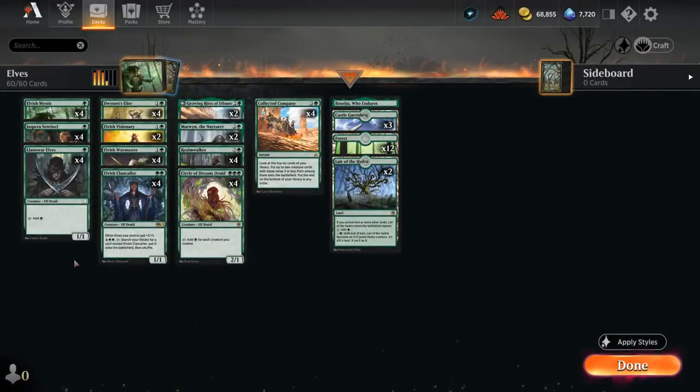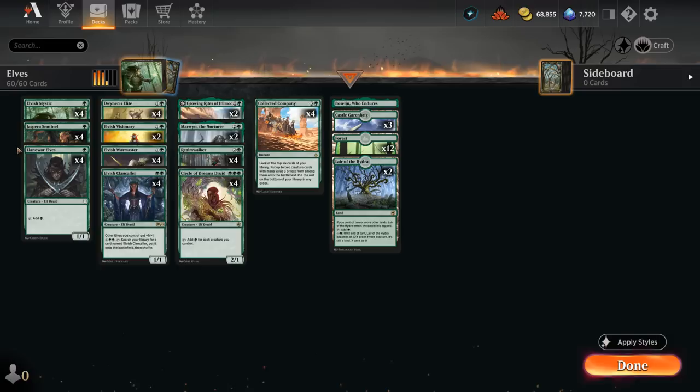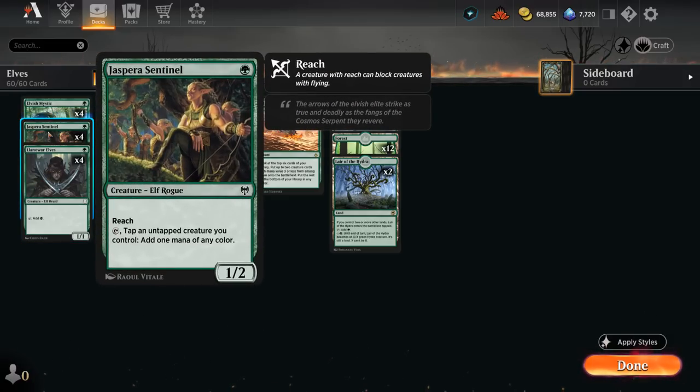Hello and welcome to another Explorer gameplay video. Today we're taking a look at Monogreen Elves thanks to the recent addition of Elvish Mystic in the format — a 1/1 that can tap for a green. We now have 12 one-drops in the deck total that can produce mana, between Mystic, Llanowar Elves, and Sentinel, which can make mana if we tap another untapped creature alongside it.